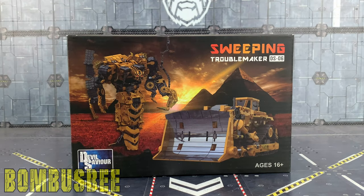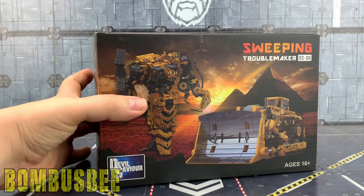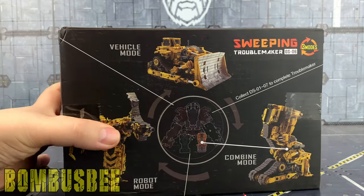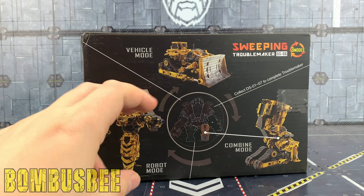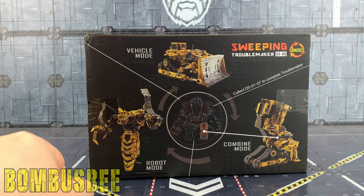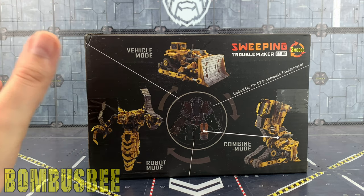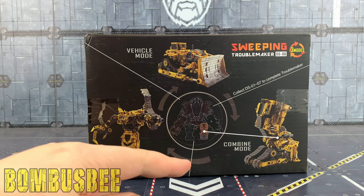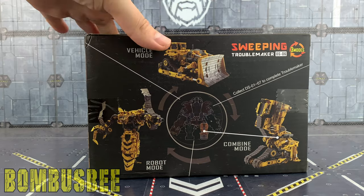Hello everybody and welcome to another third party review. Today we're taking a look at the sixth member of the Troublemaker setup — this is Sweeping. This is brought to you by Devil Savior, so it should just be one more figure to go after this and then we've got our full combined Devastator. I'm really excited for this — they've got him in his leg bot and vehicle mode.